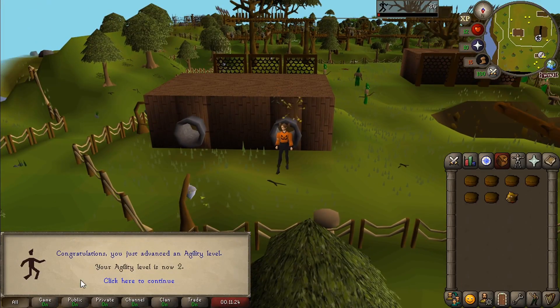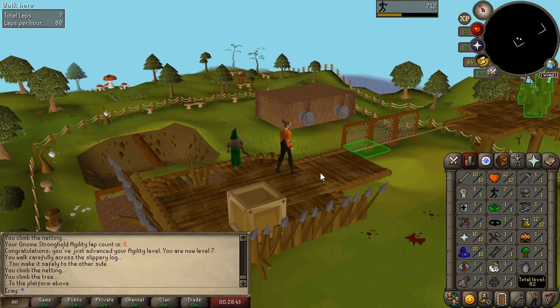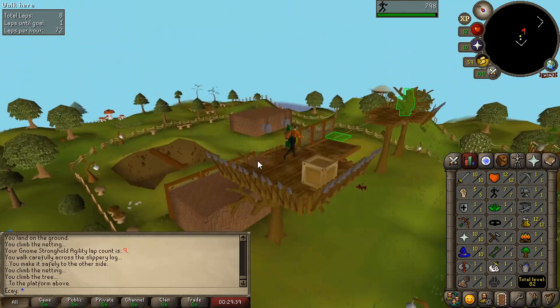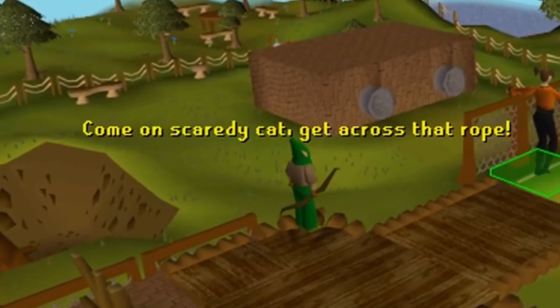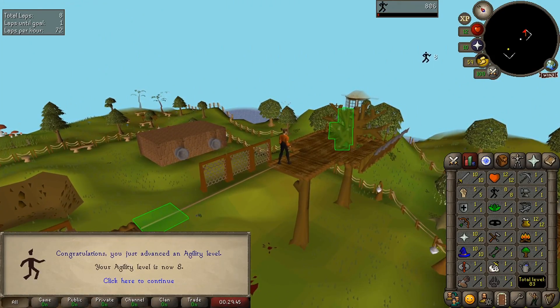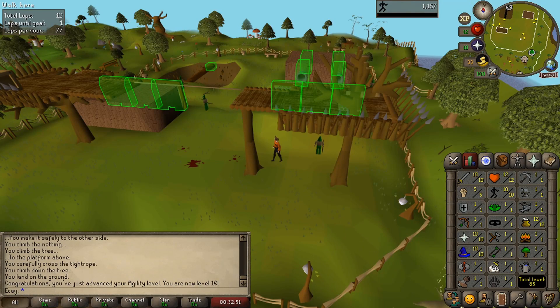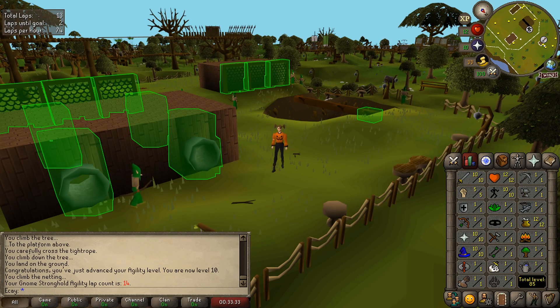That's one lap of the course — and congratulations, agility level 2! Slowly getting there... final lap, go go go — and level 10! We've finished the Gnome Stronghold course and reached level 10 in 14 laps.